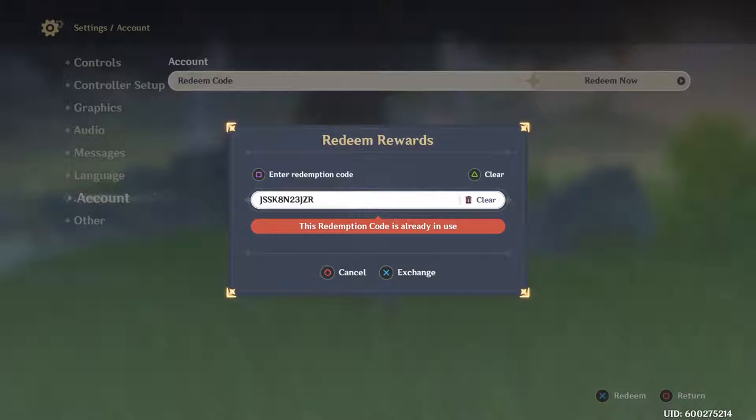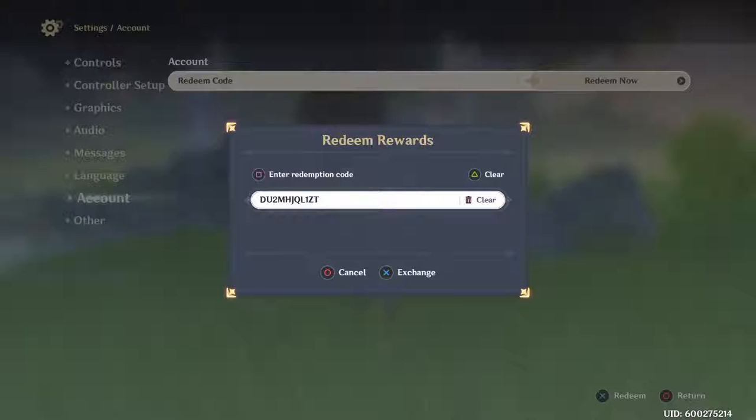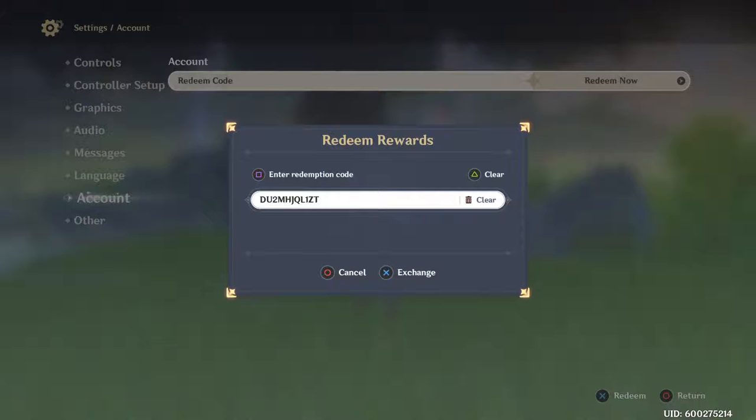This code is already in use, so I've got to claim the rewards — I'll clear that. The next code again is D-U-2, M-H-J, Q-L-1, Z-T. So that's the second one — let's clear it.